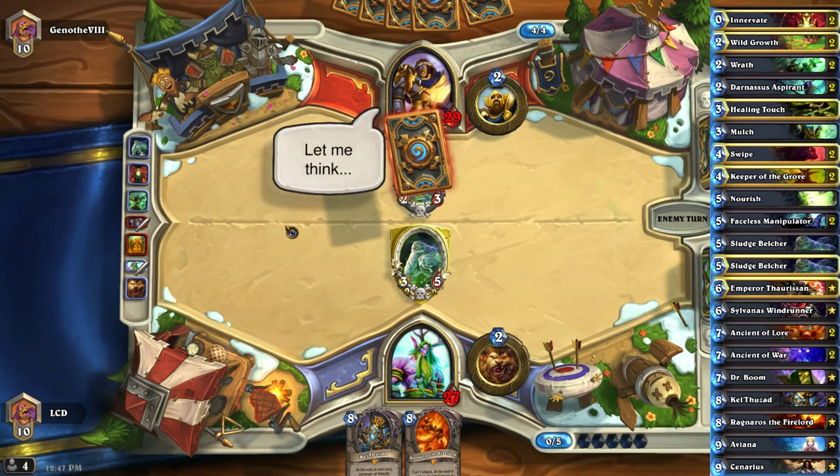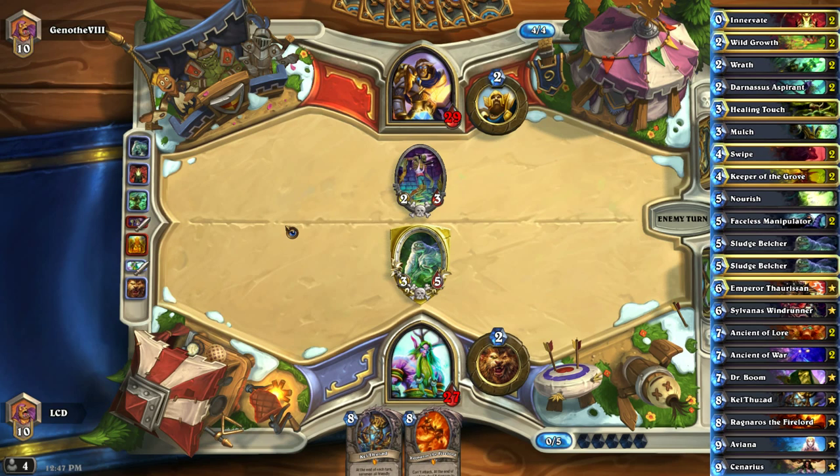The entire point of this deck is to control the board until you overwhelm your opponent with giant minions they can't deal with. We also run Faceless Manipulators, which are really good because we run so many legendaries. If we get the opportunity to Faceless a Kel'Thuzad or Ragnaros, or they just don't have answers for all our legendaries, we basically get free legendaries for five mana.